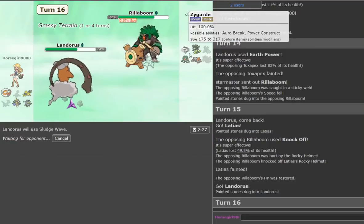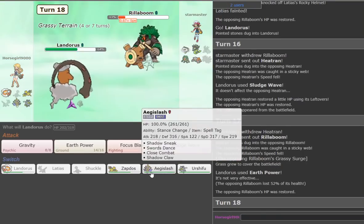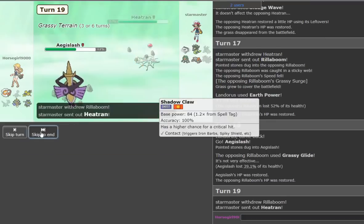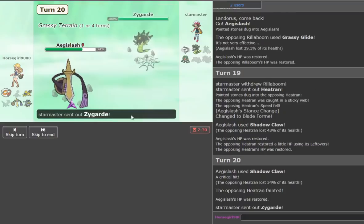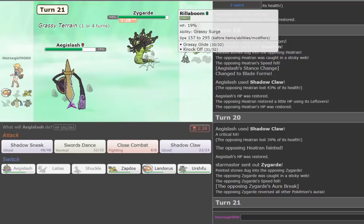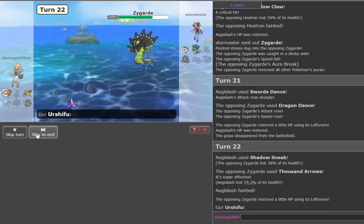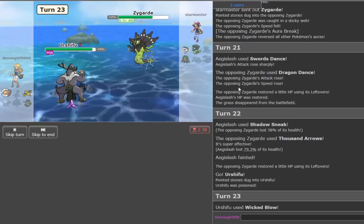He goes Rillaboom — that's just 52 HP. We go Aegislash. He goes Grassy Glide — fine with me. We go Shadow Claw. He goes Heatran — it's slower than us — Shadow Claw takes it out. He goes Zygarde. We go Swords Dance. He goes Dragon Dance. I don't love that, but we can spam Sneak. He goes Thousand Arrows. He brings in Urshifu and we spam Wicked Blow. Hopefully we're okay — yeah, we're outrunning and kill it. Oh, it lived!